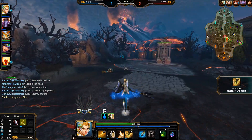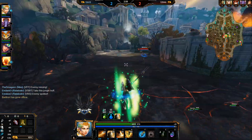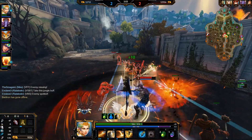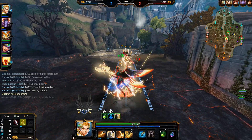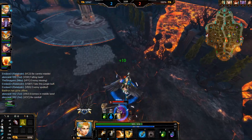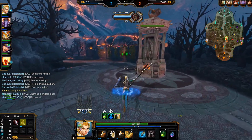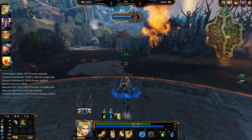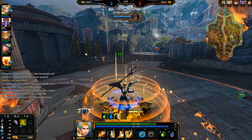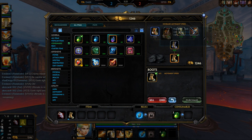I didn't realize Bologna didn't have teleport until just now. She actually went for the Sunder. Did she not think she was going to lane against Nike? Because it's not the easiest thing to Sunder kill a Nike. I'm going to go back to base now. She doesn't have teleport, so I'll be fine just selling this and going for my boots.